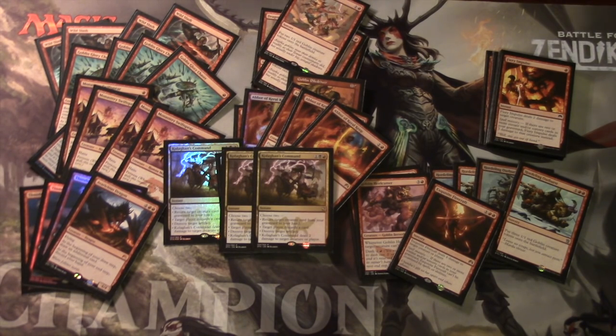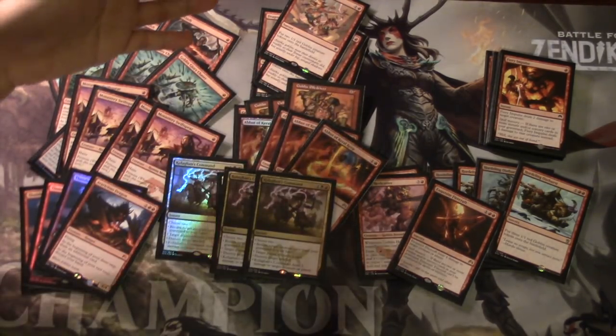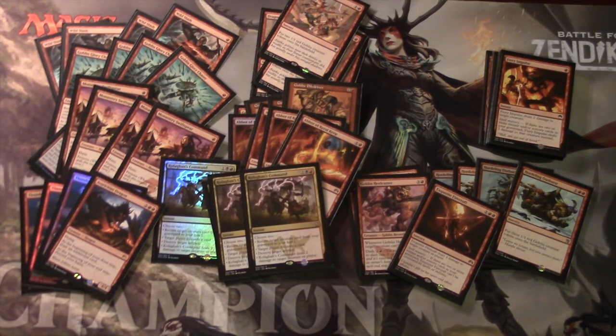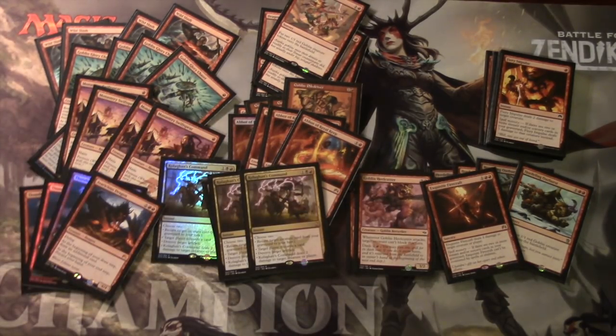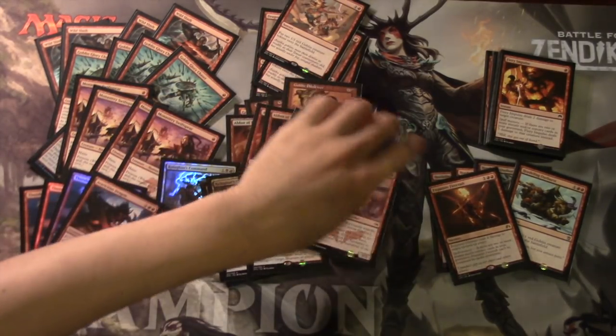Kolaghan's Command is one of the best cards in this deck - a lot of times you're returning Pile Driver, but it gives you so much flexibility. For instance, Goblin Glory Chaser into Pile Driver into Titan's Strength is a massive amount of damage: five from Pile Driver, two from the Glory Chaser, and another three from Titan's Strength. You're looking at 10 points of damage on turn three. That's the ideal scenario, but it doesn't always happen.